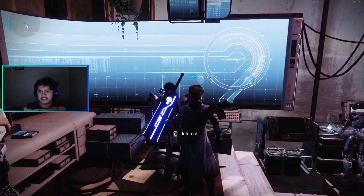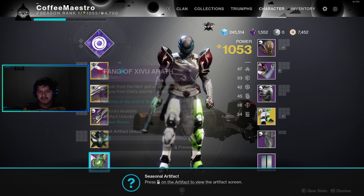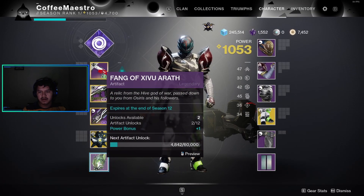You should be in this room. Walk to the giant screen and interact with it, and you should see the seasonal artifact. The seasonal artifact is called the Fang of Zebu Aroth.